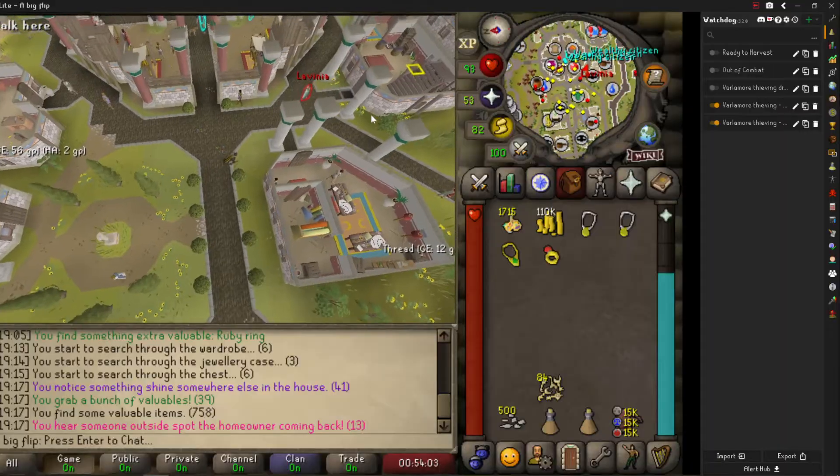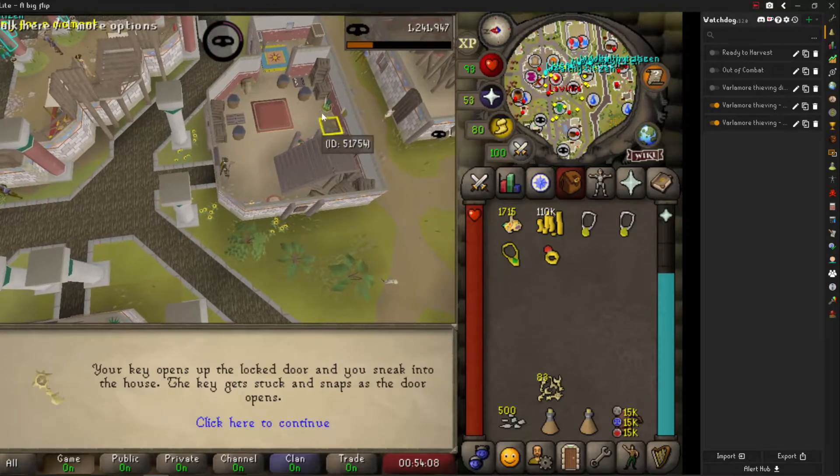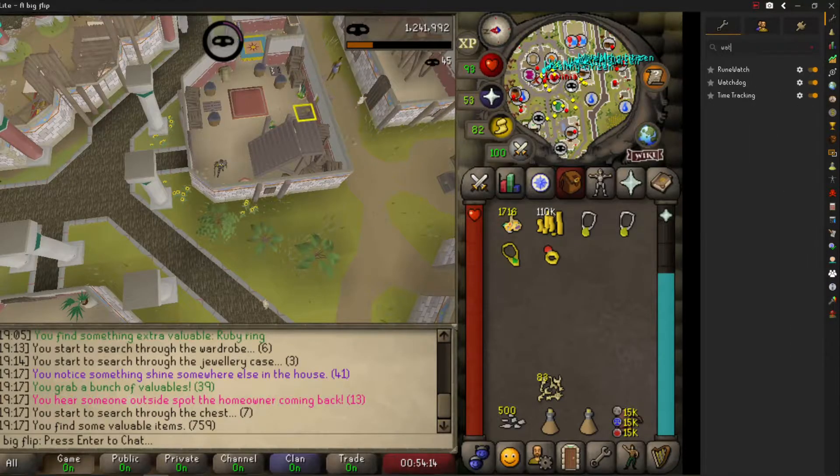So here's how you do it. First, you must install the Watchdog plugin on Runelite. So under Runelite, under the plugin hub, you must search for Watchdog.